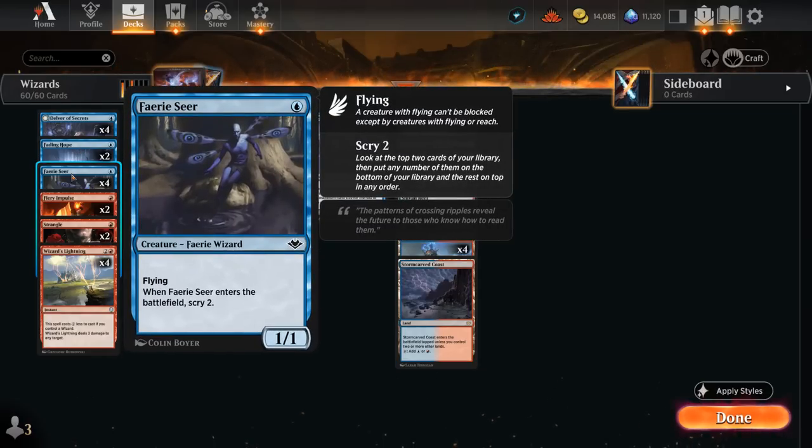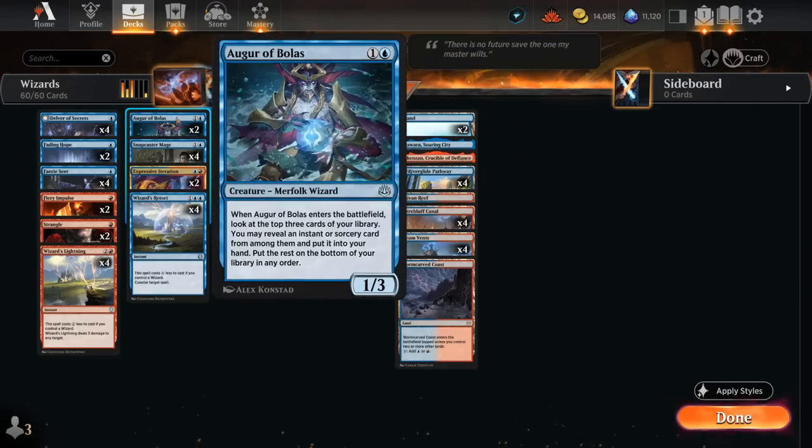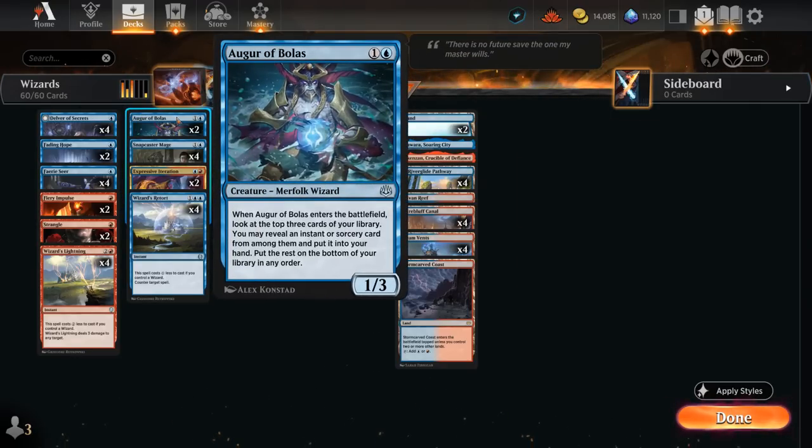Faerie Seer is a 1/1 Faerie Wizard with flying; when it enters we get to Scry 2, potentially setting up the top of our deck to transform Delver or find an instant or sorcery for Augur of Bolas. Augur is the two-mana 1/3 Merfolk Wizard that looks at the top three cards when it enters — if we find an instant or sorcery we reveal it and put it into our hand, with the rest going on the bottom.